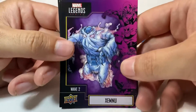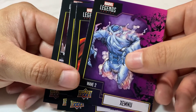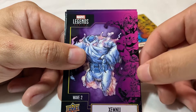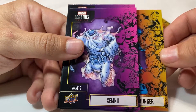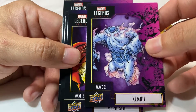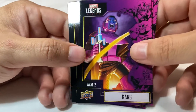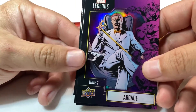It looks like this next pack is actually part of Wave 2 that we were telling you about — the villains wave. It looks like they had extras and just gave us an extra, we didn't even notice. You can see on the sides the villains in comparison to Wave 3 which is the heroes. We got Xemnu — that was the Build-A-Figure for the villains wave. We saw the Mephisto already, and it looks like we got a double of him. We got Kang, also a double, and there's another Arcade foil — another double, but still cool. Maybe we'll be able to trade with people.